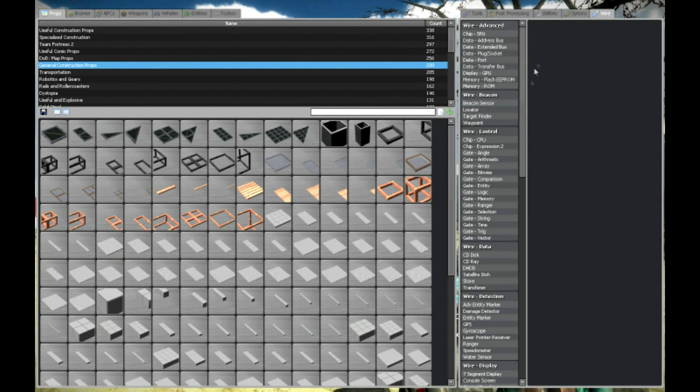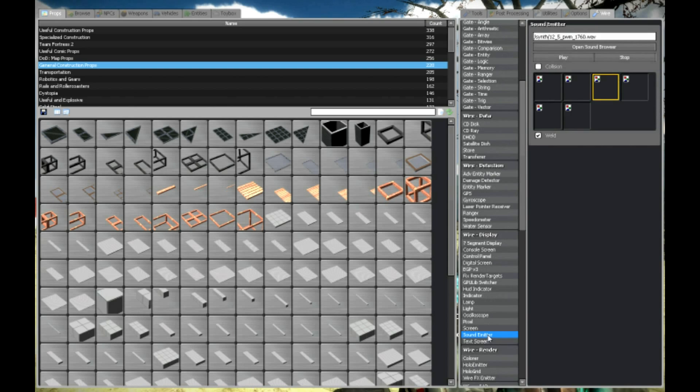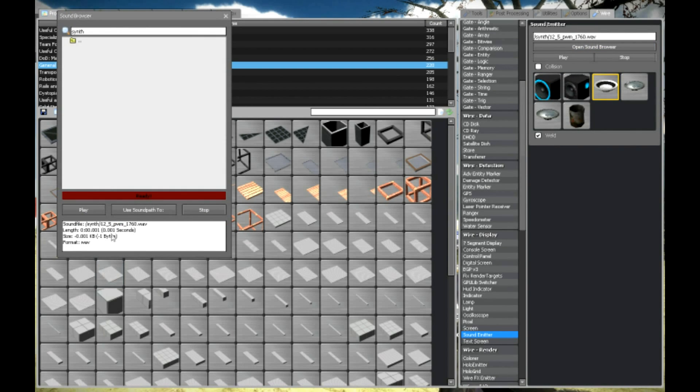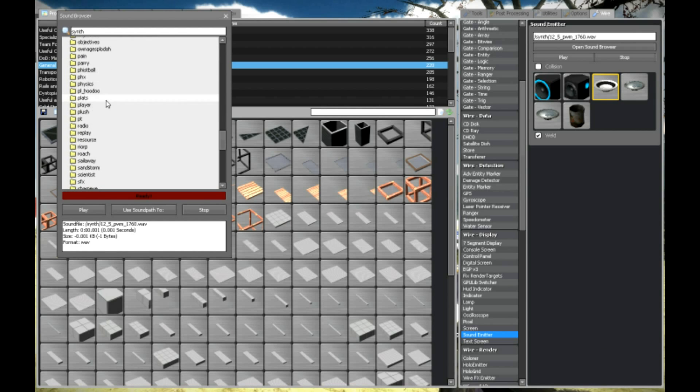Go to your wire tab and find the sound emitter. You can use any sound you want in this menu. Go to synth, I think that's where all the stuff is at. You can really use whatever, though.